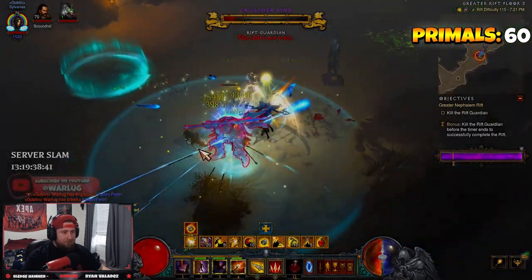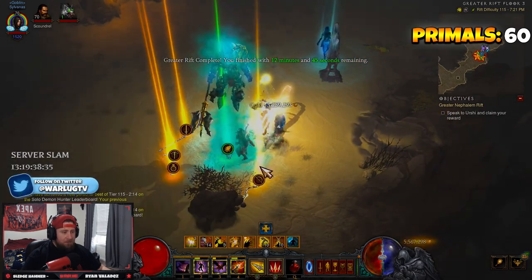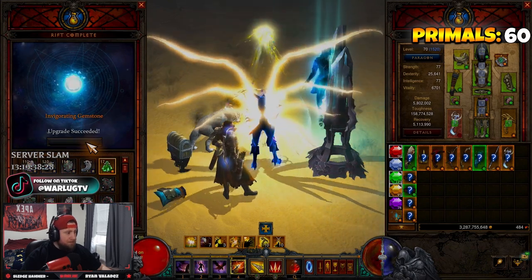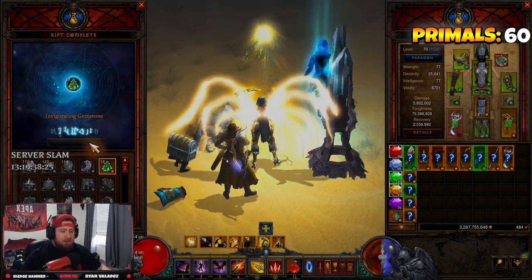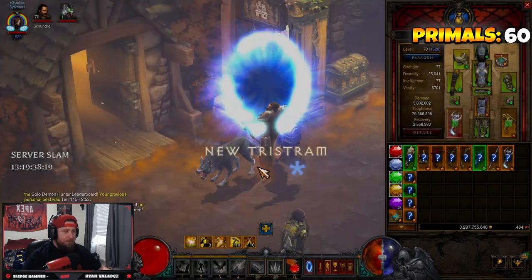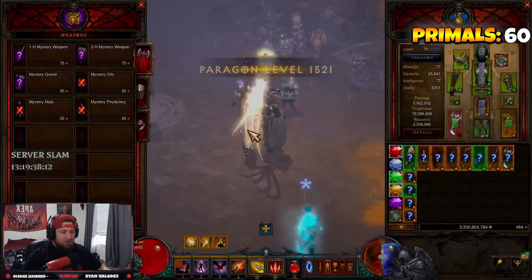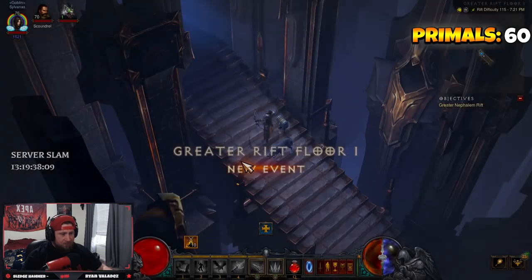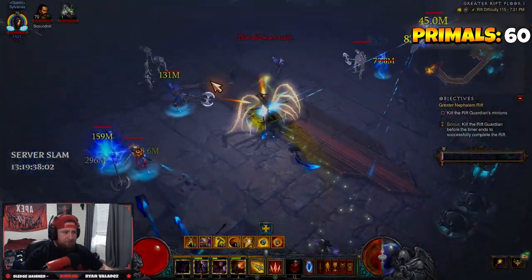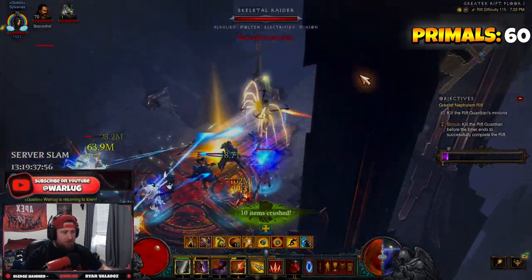Crusader king. All right, for context we're going to speed this up — just kind of roll. Let's go guys, kind of get to see how we do things around here. Make sure you get that timer going, I should have done that one a little bit better. We're just going to turn this in — two minutes 14 seconds on GR 115, huge! We don't spend our blood shards, we just go to another one. This is how you effectively spend your time when you're doing GRs — two minutes 14 seconds, let's go!